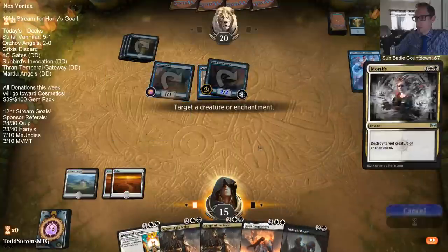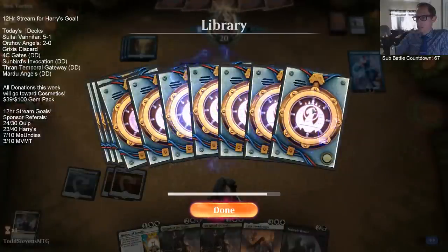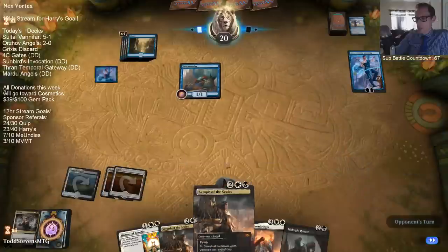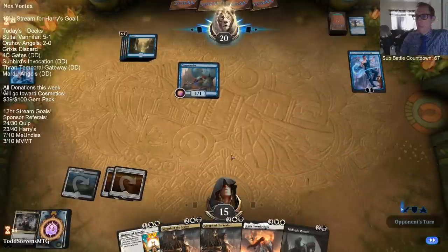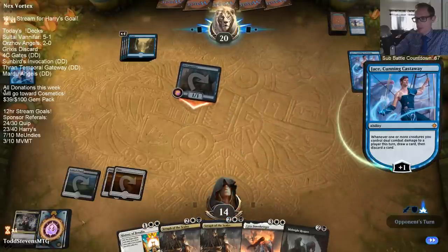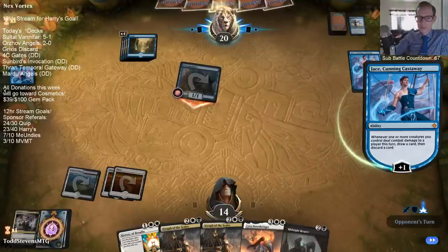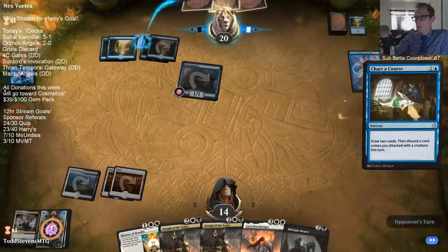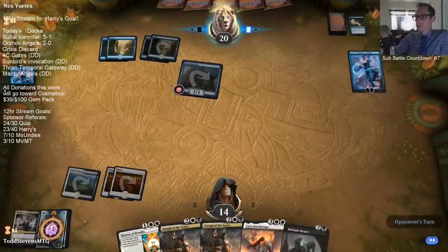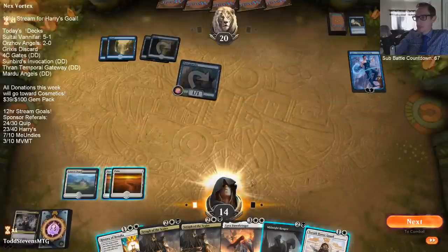Good draw - see, we warmed them up. We were drawing a heater. Alright, warm them up, we're going to get that land on top. Start dropping Seraphs. We have so much card advantage.